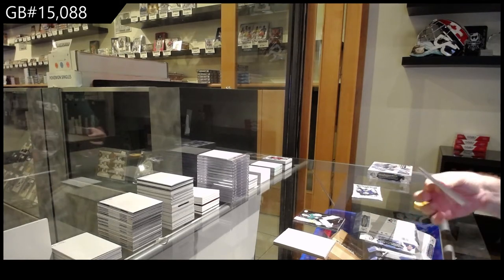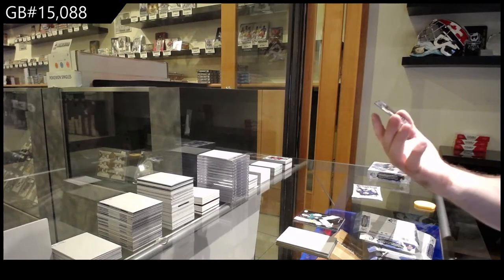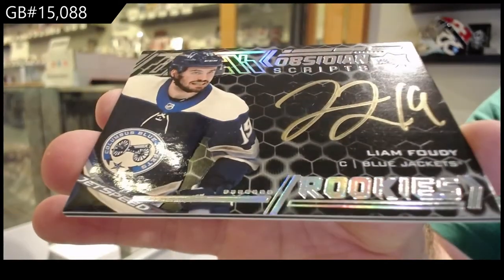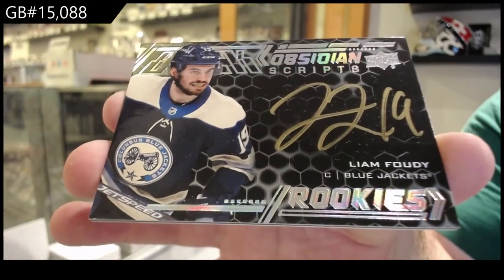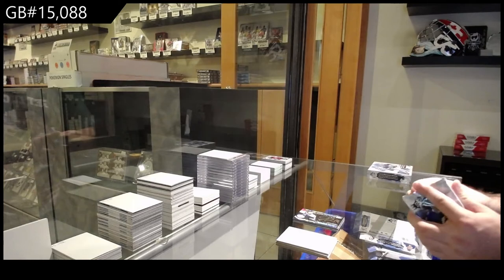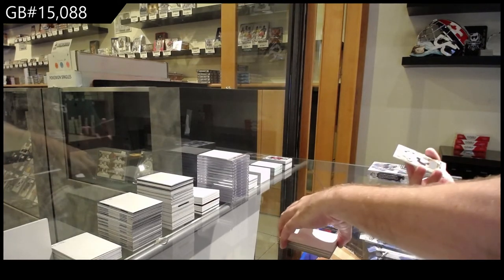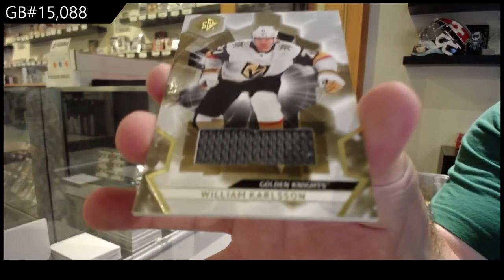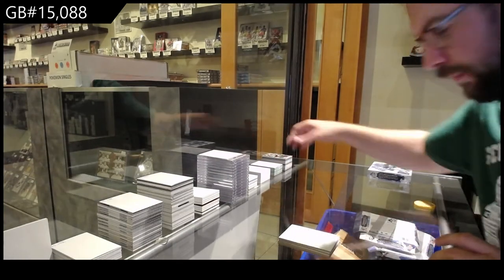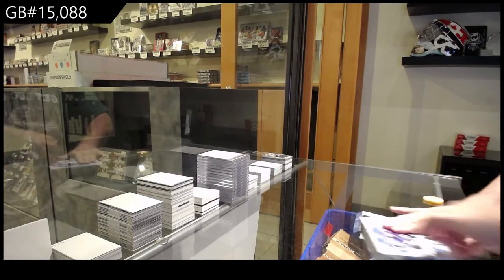I would say, Cody, the average age is probably around the 30s. Obsidian Script — that's not normally gold, that's interesting — of Liam Foodie, Columbus. And a Vegas Golden Knights jersey of William Carlson. I think the Byram would have been considered a case hit, by the way. So that's nice to see.